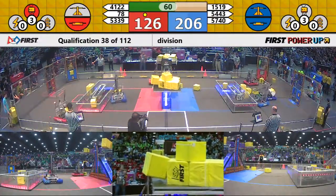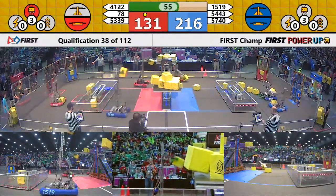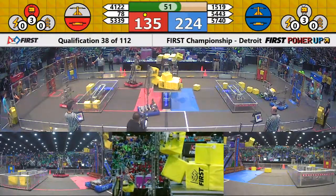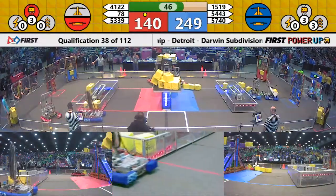Blue owns the scale. Blue also owns the switch on their side of the field. Red owns the switch on their side, and they are trying to get control of that scale, but as they put up cubes, they fall to the ground.